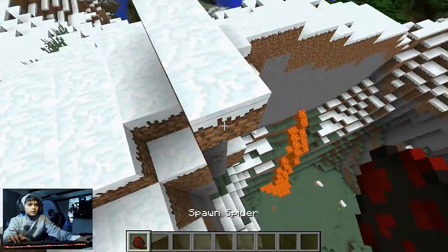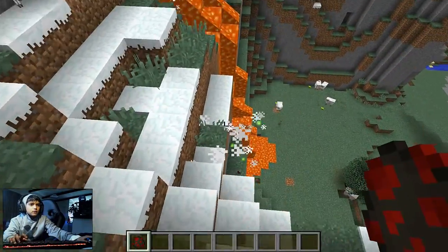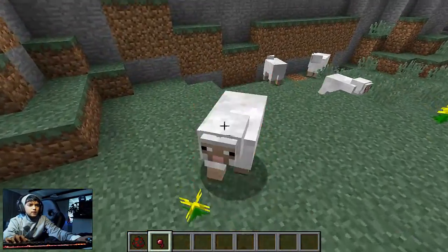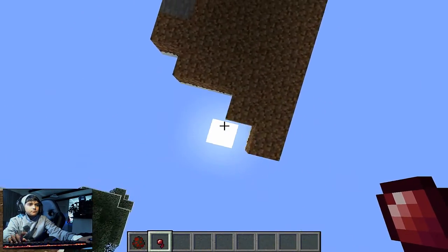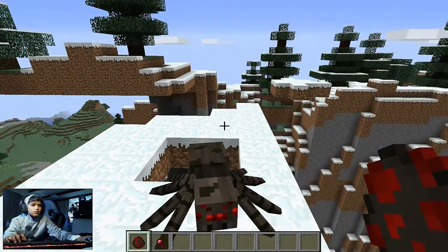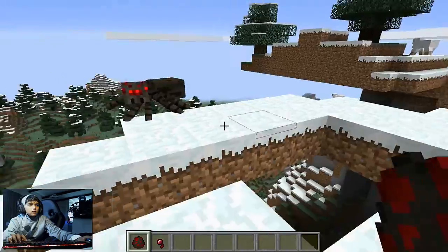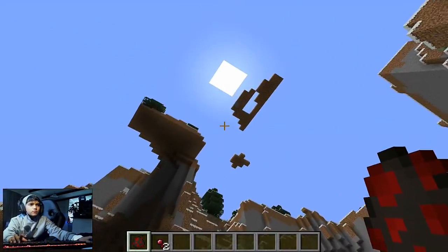Actually, let me do that again so you can see — the spider is over here looking cool, and then you just shoot him and he falls and he dies. Sometimes you can eat spider eye, which you can use in potions, but they are actually poisonous to eat. So I'd always recommend you not to eat spider eye. In a one-on-one battle you can just knock them off — I'll show you just one more trick before my video ends.